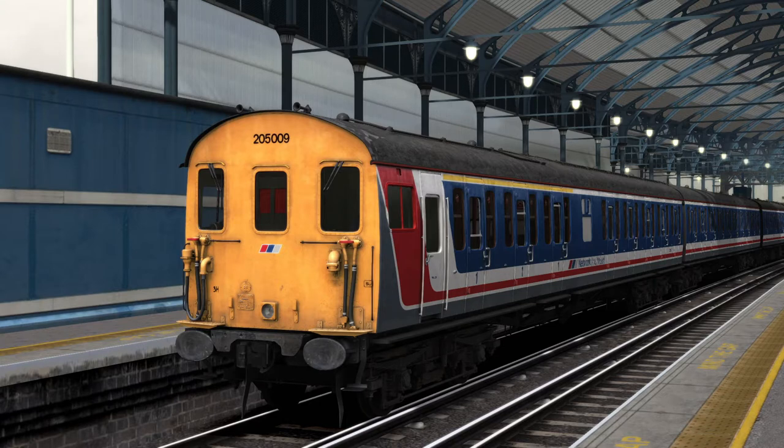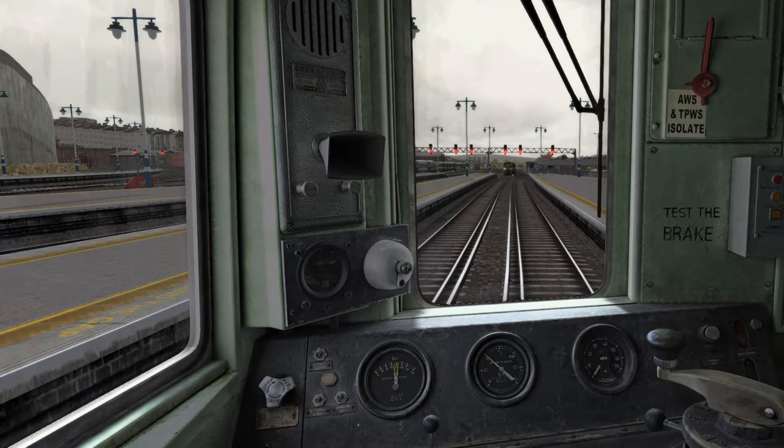The rail tour consisted of three DEMUs: 205 009 at the front, 205 001 in the middle, and 205 033 at the end. This whole train was dubbed 'The Last Thump' as its tour name. This is an expansion for the London to Brighton line — you can pick up the 205 on the Steam marketplace. The scenario is a yellow scenario and is 50 minutes long. We need to jump in and load passengers.